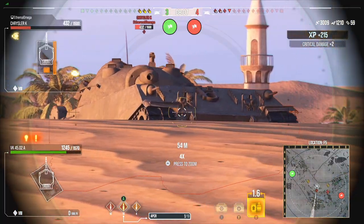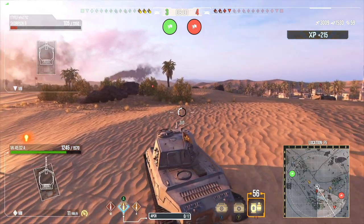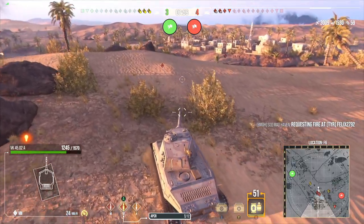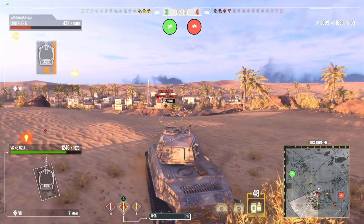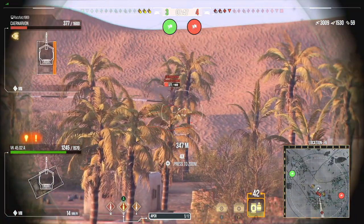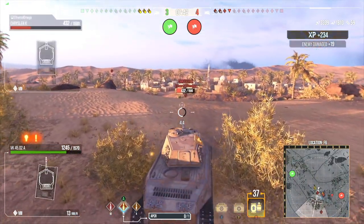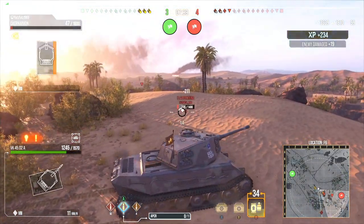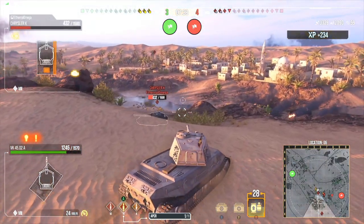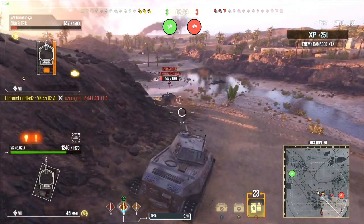Penetration-wise, this tank is definitely lacking. It's going to be very weak point dependent. But with the accuracy it has, you don't have a problem sniping out weak points. E-100s have an arm bar on top that you can fairly easily focus and consistently penetrate if you plan correctly. But when you jump down to, say, the Maus — even with premium rounds — there is nowhere on the front of the Maus you can penetrate. You can do absolutely nothing against the Maus.